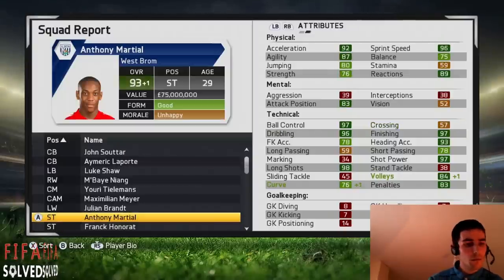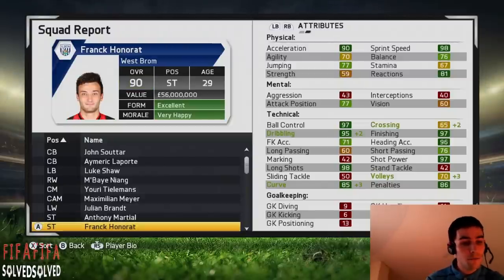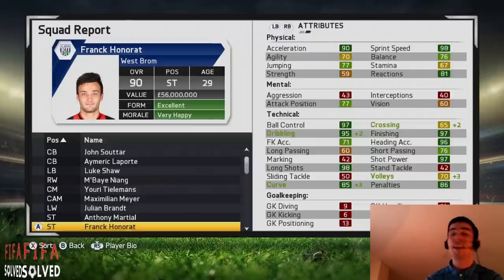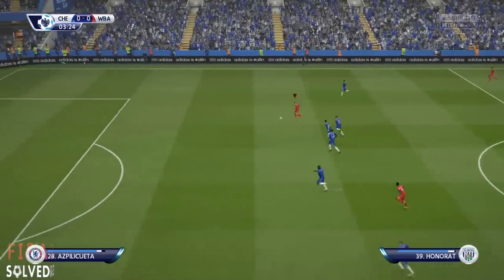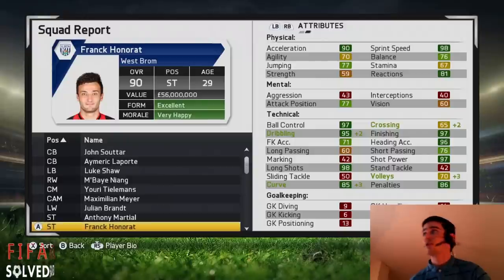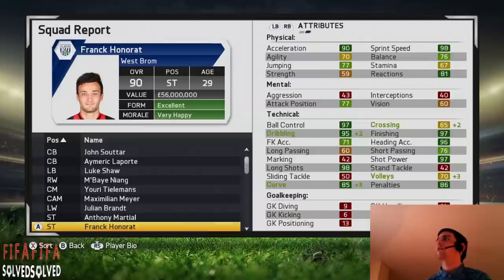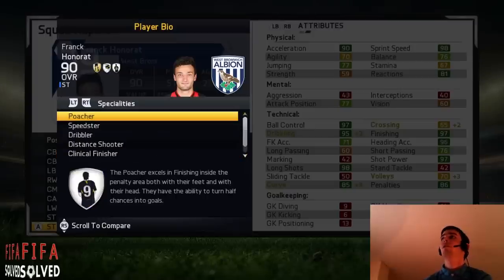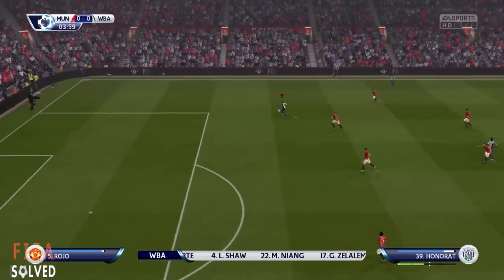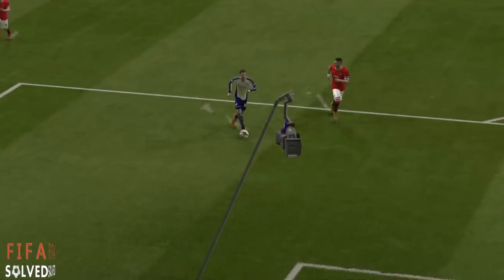Frank Honorat from Nice in the French Ligue 1 — he starts at 59 and goes up to 90, that's plus 31 times. He's worth 56 million pounds. If you want the career mode free players cheat I'll put a link in the description — that's how I got all of these players early, on a free transfer, straight away in the first or second season. Honorat's got poacher, speedster, dribbler, distant shooter, clinical finisher, and complete forward. Played 9, scored 6 — he's really good. I'm going to play him up front with Marshall.